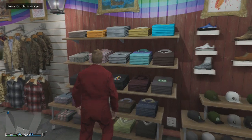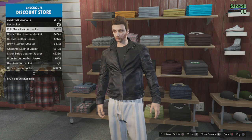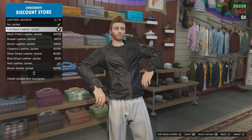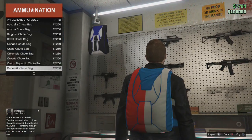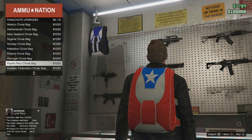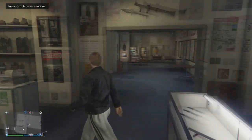Well guys, in this video I'm going to be teaching you how you can access the High Flyer Parachute and it's very easy and simple to do. All you're going to want to do is go into any clothes store and purchase yourself a leather jacket. Once you have purchased a leather jacket and you are wearing it — it can be any leather jacket you like — go into the ammunition store and then purchase the Puerto Rico Parachute. You can find this in the Parachute Bag section right at the bottom of the list.